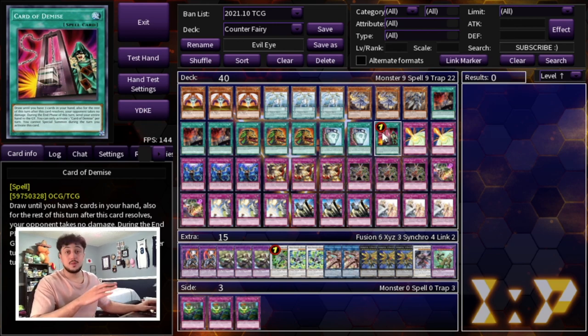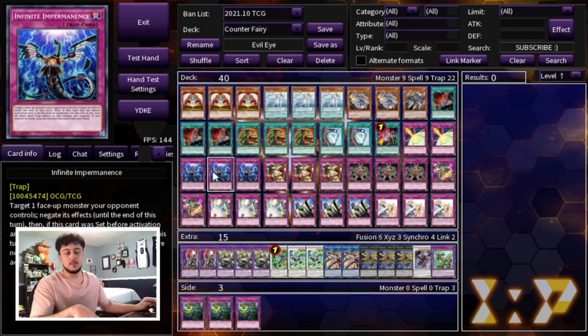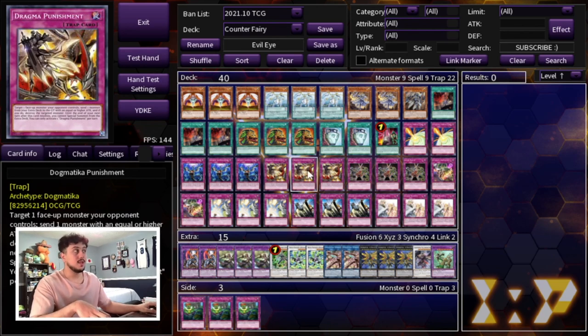For the traps we're playing a ton of them. Double Storming Mirror Force for battle protection — I wanted three but decided on two to make room for something else. Triple Infinite Impermanence, one of the best trap cards in the game even though it's not a counter trap. Then Triple Punishment — since you're not going into your extra deck, this is just another strong form of disruption.